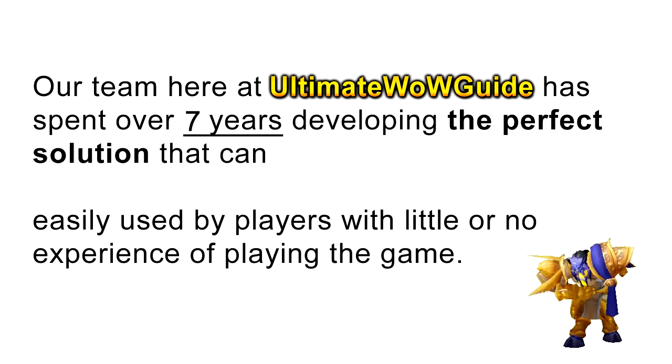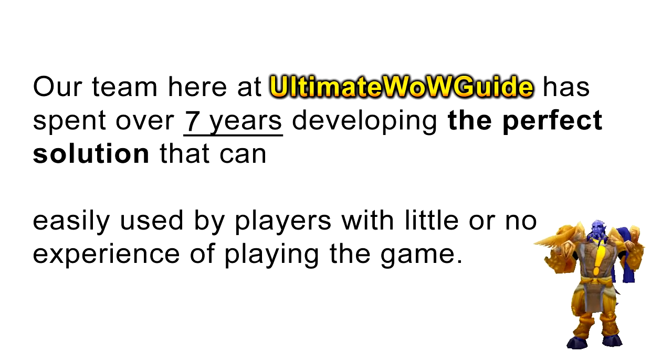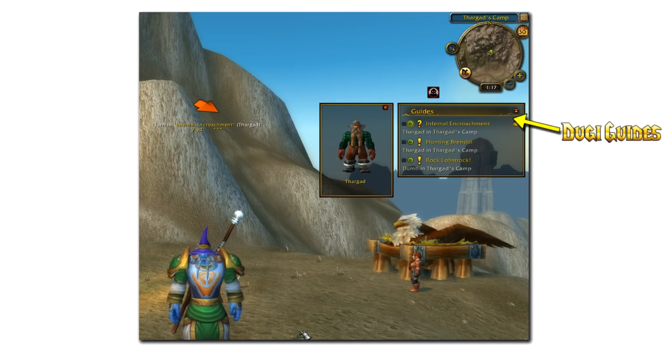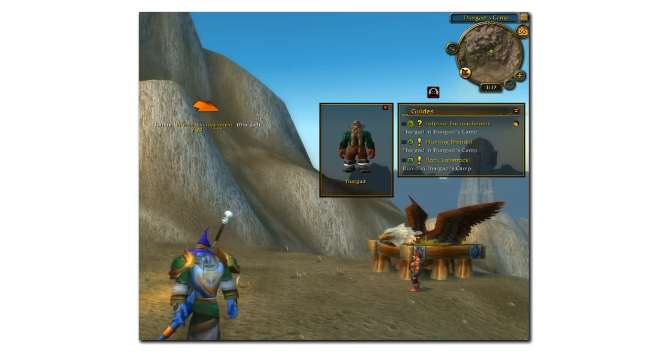Our team here at UltimateWildGuide.com has spent over 7 years developing the perfect solution that can easily be used by players with little or no experience of playing the game. This is the Doogie in-game guide, and it is the most powerful and simple to use World of Warcraft guide in the world.